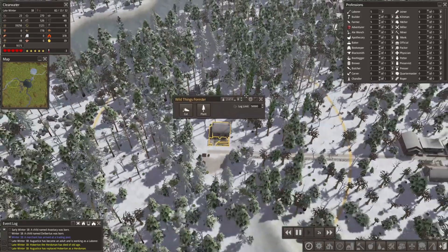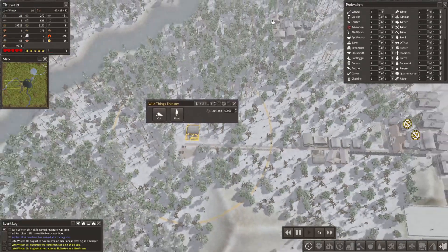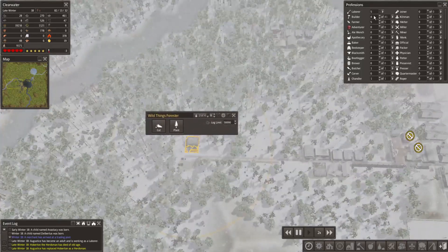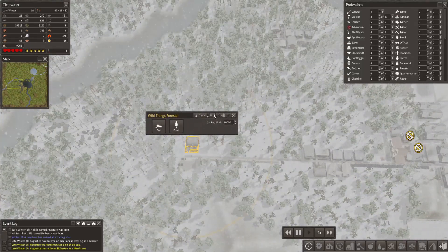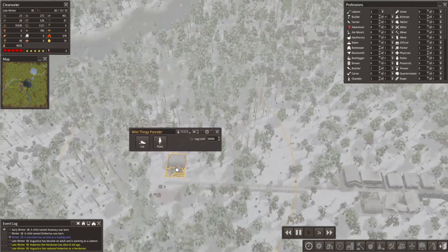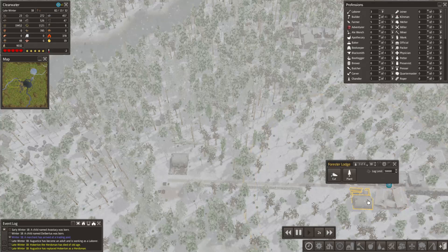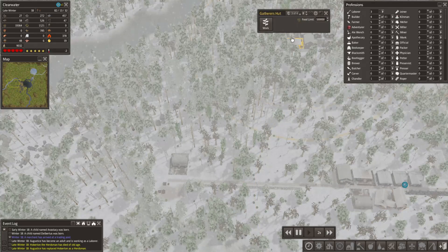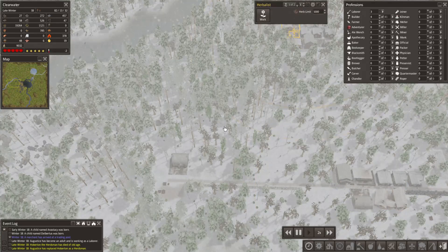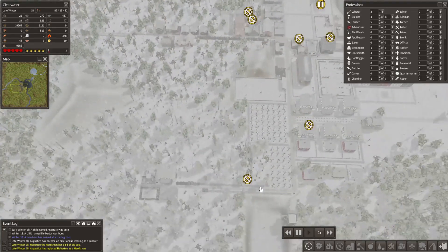We have four foresters now, so I am going to bump up to ten here. We have the capability of having sixteen, actually. Wait - do I have four foresters? I do not have a foresters lodge out here, so I only have the three. So I can actually only have twelve. I have ten of the twelve. Okay, perfect.